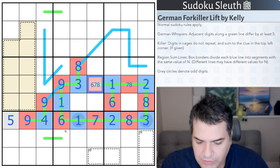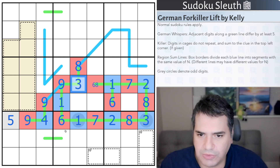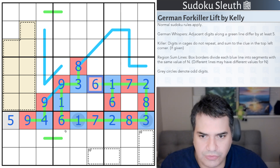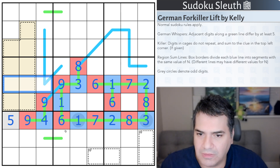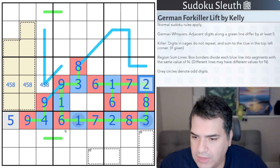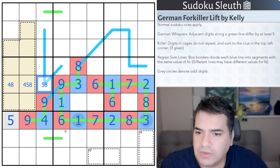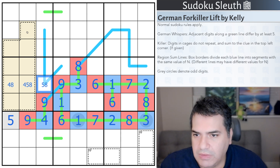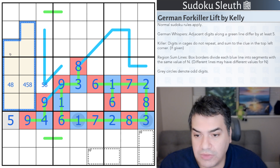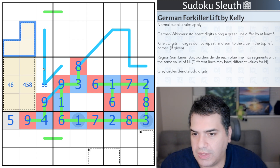That can still be 6, but it can no longer be a 7 because of the 7. And that 8 actually does force a 7 - I just didn't spot it earlier. That 8 gives me a 6. Right, we've got now to complete the row: 4, 5, and 8. That is not a 5, that is not a 4. So what I said earlier about this being a 9-cell cage - it means it has to have the digits 1 to 9 once each.